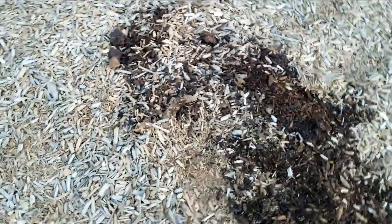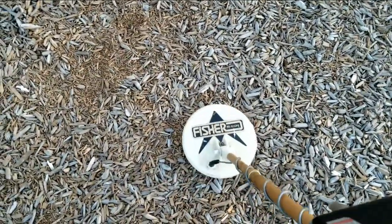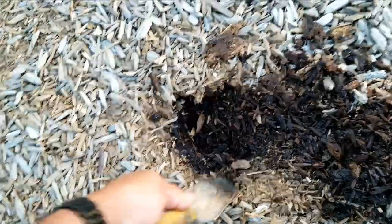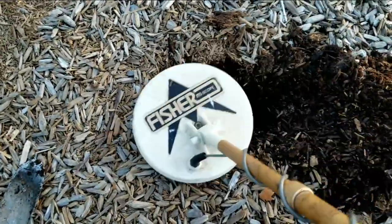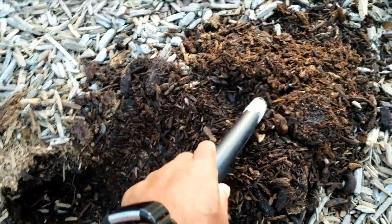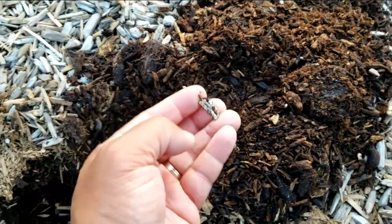Another hit — very faint and kind of crackling too, so we may find another nickel or some trash. One thing we like about this mulch in these tot lots is it's very easy to dig without having to worry about tearing up the ground or landscaping. Let's check it — nothing, we may have kicked it out. Yep, kicked it out. It's not a nickel, it's a piece of foil.